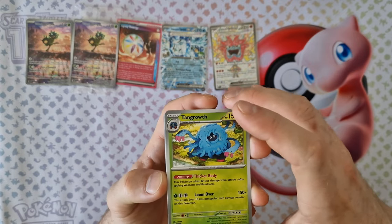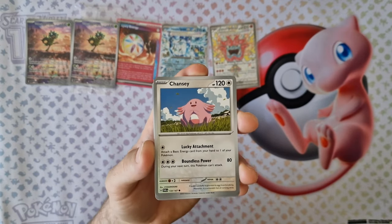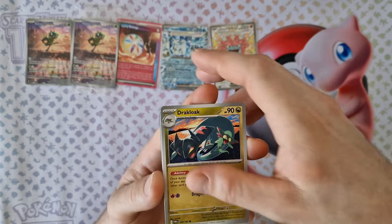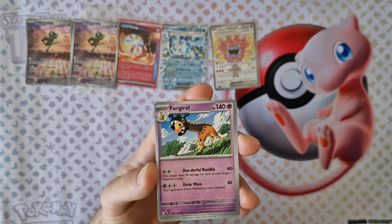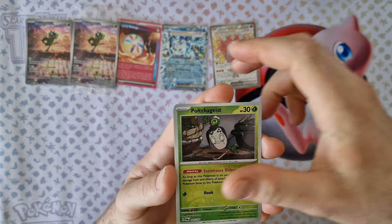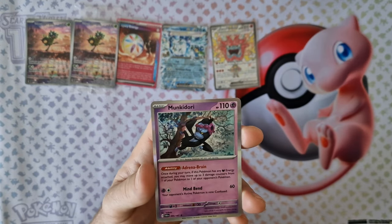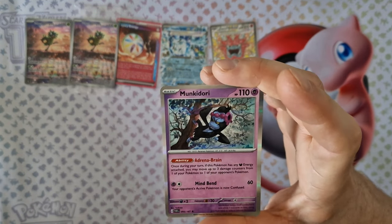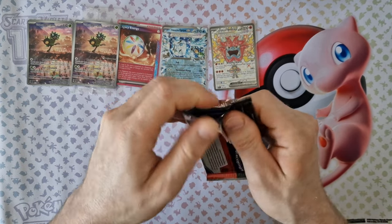Tenth booster: energy, Toedscruel, Venipede, Chansey, Duraludon, Cramorant, Tatsugiri, holo Girafarig, frost, Carbink, Zoroark, Chimecho. And last card: holo Munkidori — which is the last booster in this box.